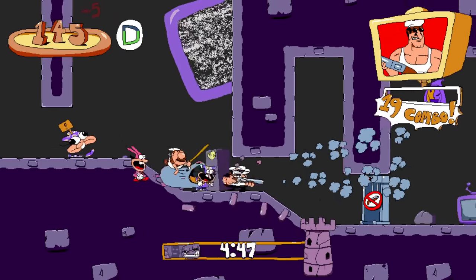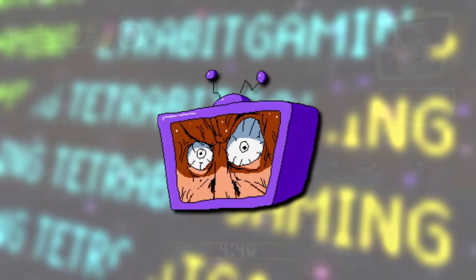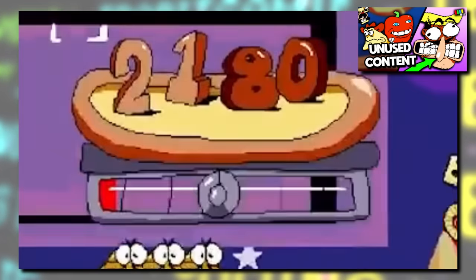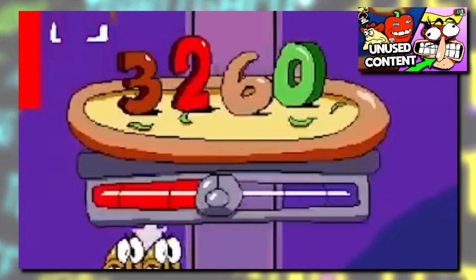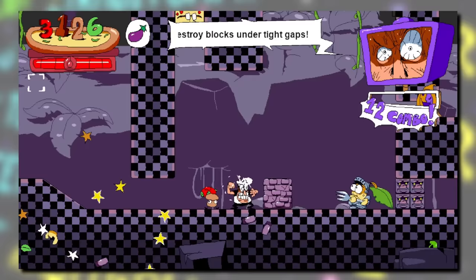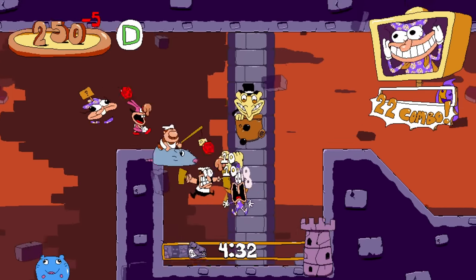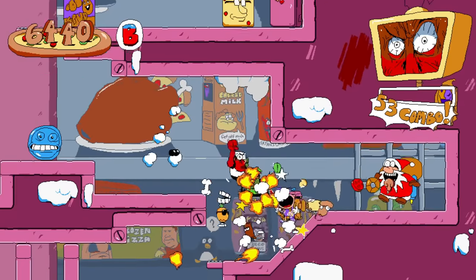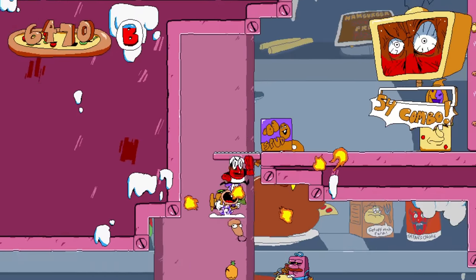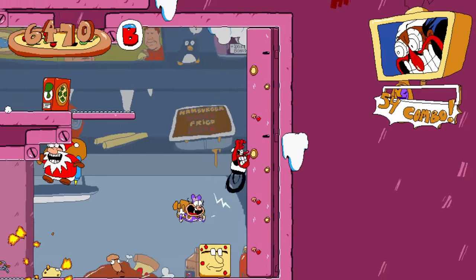Getting back on track, there's one more graphic that I noticed has finally been implemented that was previously unused — and that's this intense graphic of Peppino. Originally this TV animation was planned to be part of the scrapped heat meter mechanic that I covered in my previous videos, which I highly recommend checking out if you haven't yet. As of the recent Noise Update, this animation has been repurposed and can now be seen whenever you string together a combo of 50 or more as Peppino. It's admittedly a small addition, and I wish we got more of the heat meter added back, but I'm glad to see more previously unused content reused.